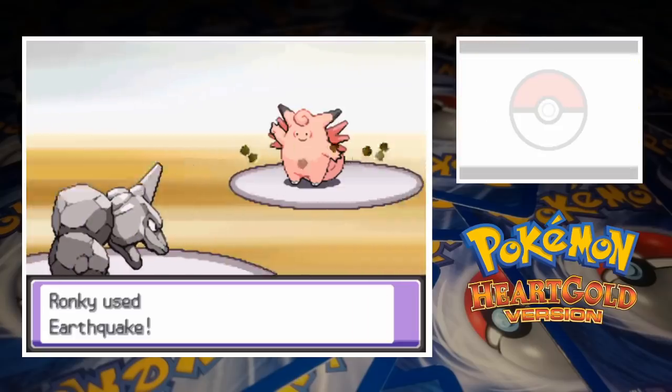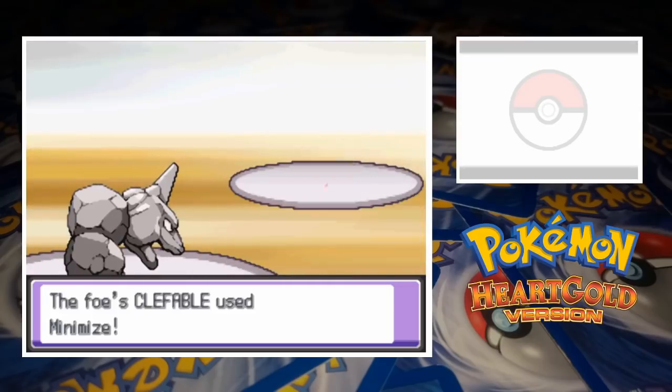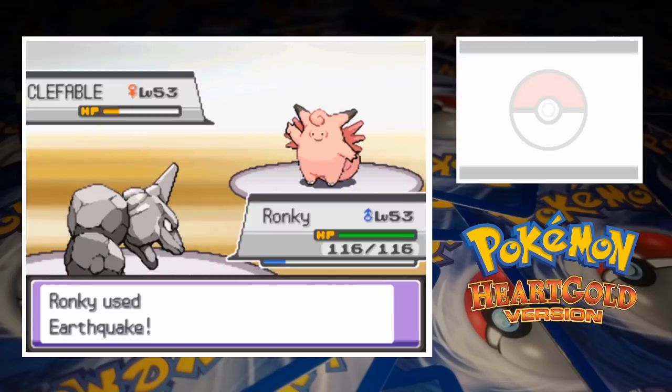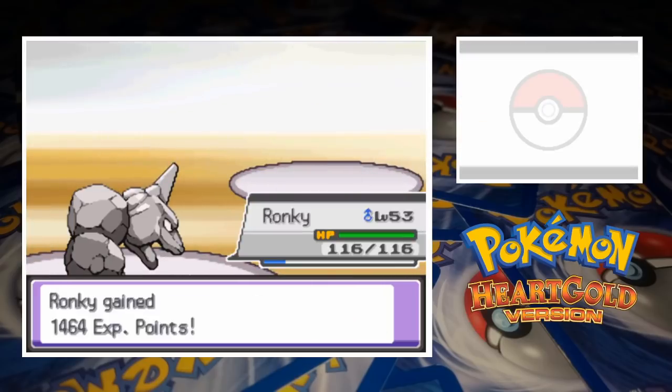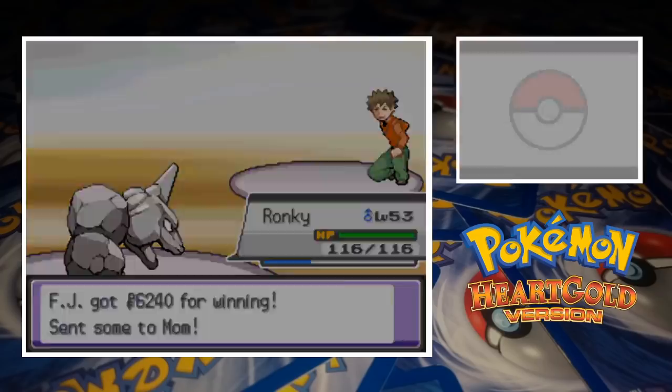After Ronky destroys the Pewter Gym's sprinkler system with Earthquake, Brock can't bring himself to attack. Instead he calls for Clefable to use Minimize, letting the Rock Snake attack again with Earthquake, earning us the win. We got pretty lucky with Brock's team there, but now that we've got our hands on the Boulder Badge, it's time to go find Blaine.